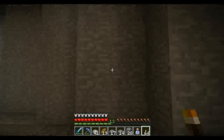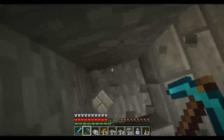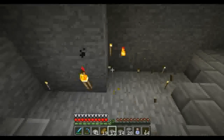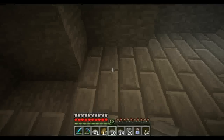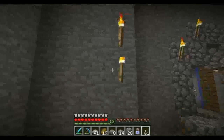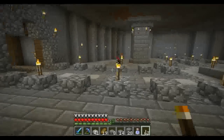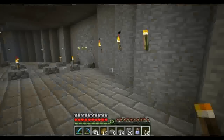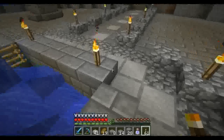We'll put some torches on the walls here. I hate that stupid glitch where it's there but you can't pick it up. Alright, we're almost done with this room. I wanted to give you guys an update and let you guys see kind of what I've been working on this past week or so. And voilà — toss a couple torches over here. I think that looks really good.